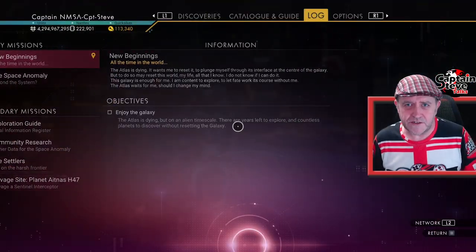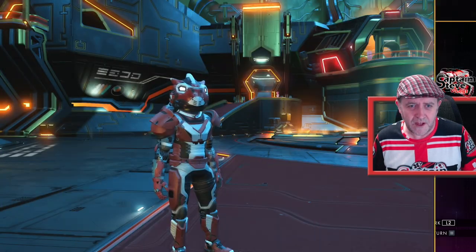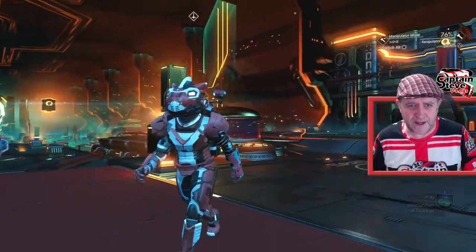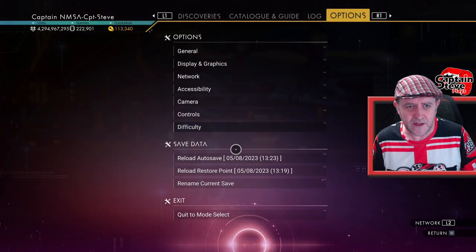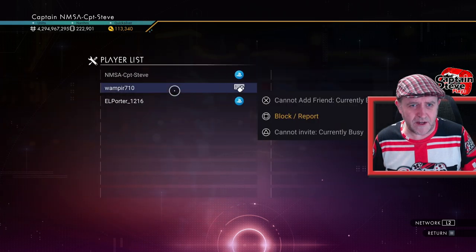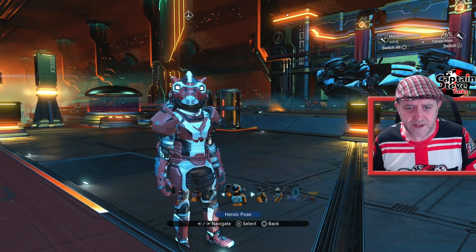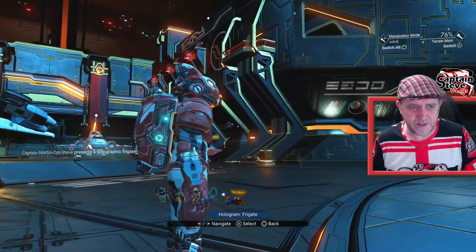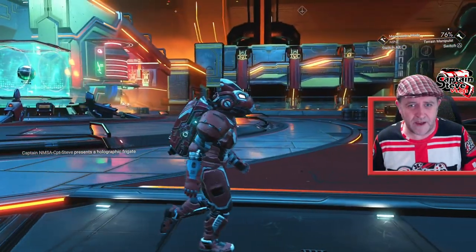I've got multiplayer on right now — network is on and cross-play is enabled. There were players here earlier and they've all vanished! As soon as I popped that emote. Hold on — there are a couple of other ships here and a few other players nearby. Let's go back into network and see the nearby players list. Yeah, there's a couple of other players right here. Let's pop the emoji and see if it makes them disappear, because that was a thing with some pets in the old days — sometimes summoning them would disconnect players. No, that's fine, it's not that. There was loads of people when I first joined, but now there's only a handful.